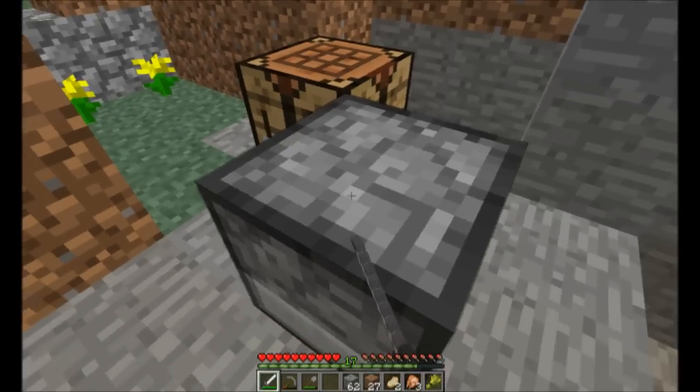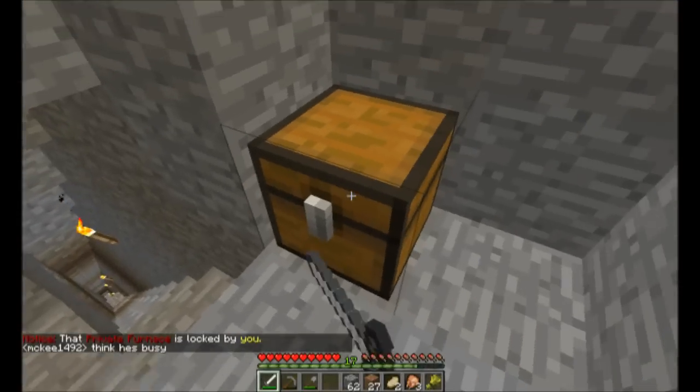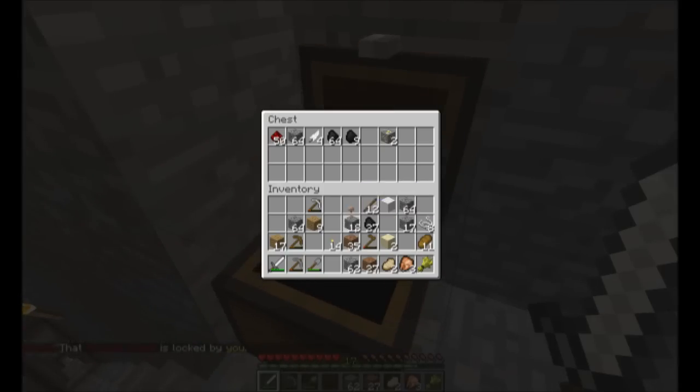I'm going to cook some iron here. Let's fill up the furnace. Where's my iron? Right there. Okay, so I want some iron ingots. Let's get rid of the cobblestone.